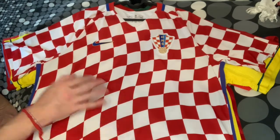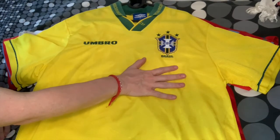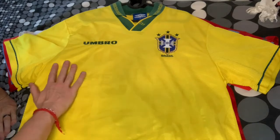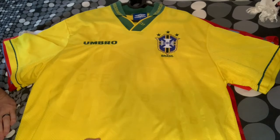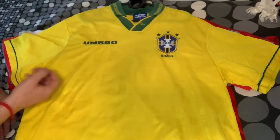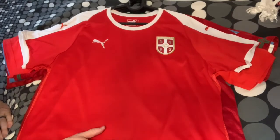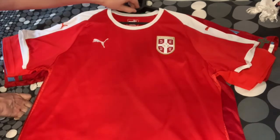Moving to Group G: for Brazil I chose the 1993-94 home jersey. The three crests at the World Cup were sublimated but this version has them printed - it's a gorgeous jersey. I went with this over the 2014 one because it also has the lighter color they're using now, and frankly it's the better jersey. For Serbia I have the 2018 home in an L - it's a little tight and a very basic jersey, but it was cheap.